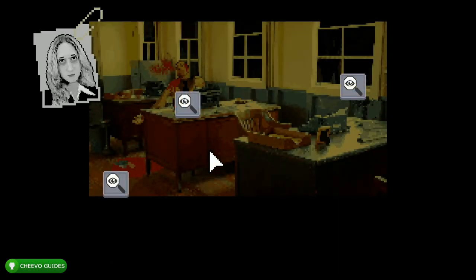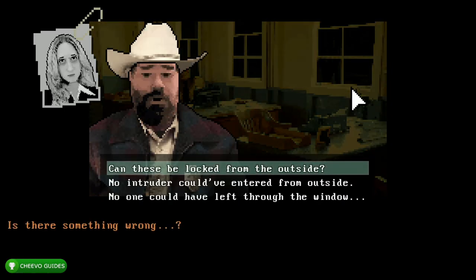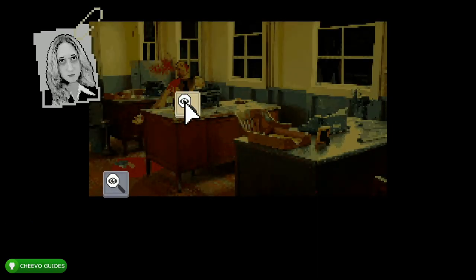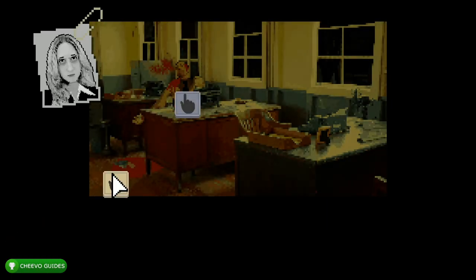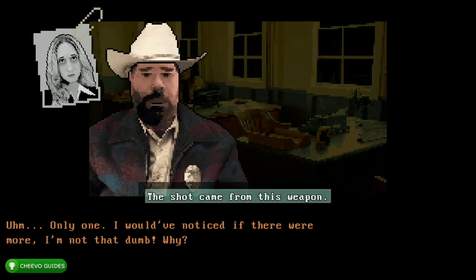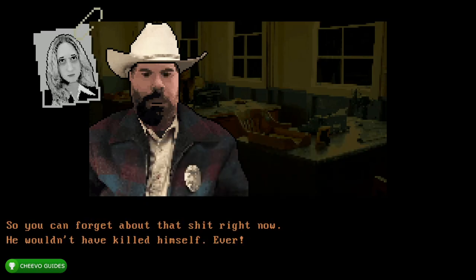After that go ahead and click the right magnifying glass, then choose the top option: 'Can these be locked from the outside?' Go ahead and choose the top option: 'It's a possibility, yes.' After that click on the right magnifying glass and then the left magnifying glass, then click the left hand. After that choose the top option: 'How many gunshots did you hear?' Top option again: 'The shot came from this weapon.' Top option again: 'Was he troubled recently?'